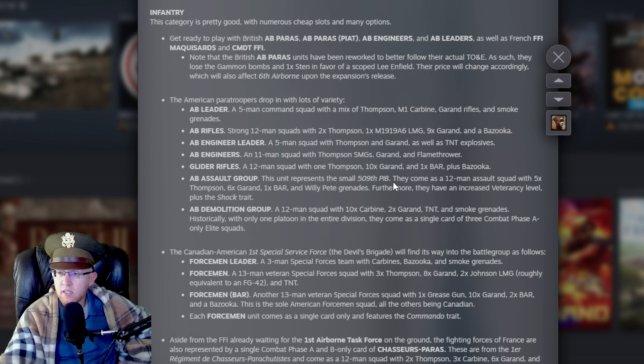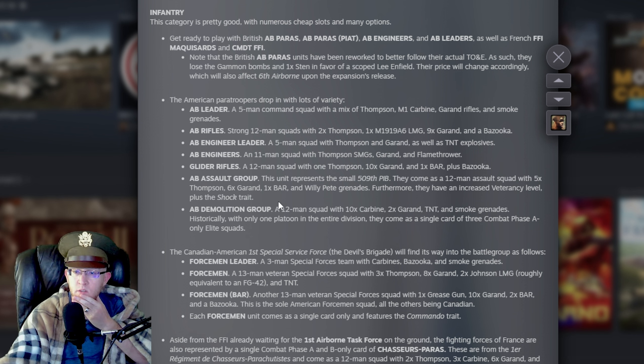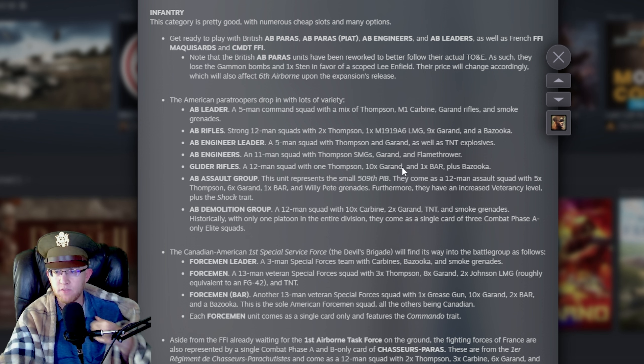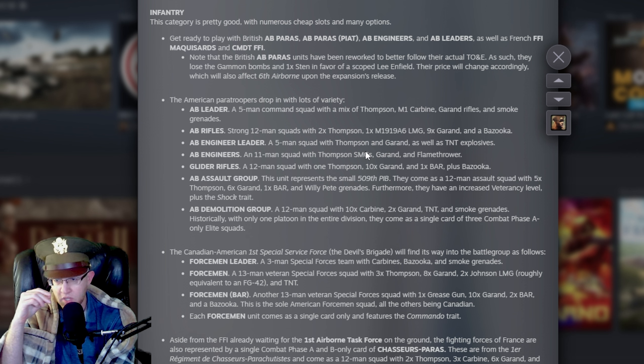AB Assault Group: 12-man assault with five Thompsons, six Garands, a BAR, and a Willie P grenade — that's good. They'll have increased veterancy level and the Shock trait, so these guys are going to tear through forest. AB Demolition Group: ten carbines, two Garands, TNT, and smoke grenades — quite good. These units seem strong for CQC but not really for long range. None of these have double machine guns, which is kind of a prerequisite to being a good long-range infantry unit, though Garands make them better than average.